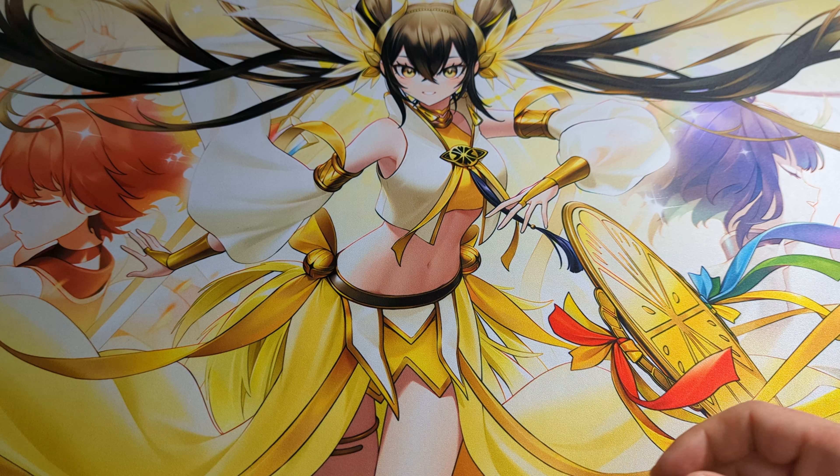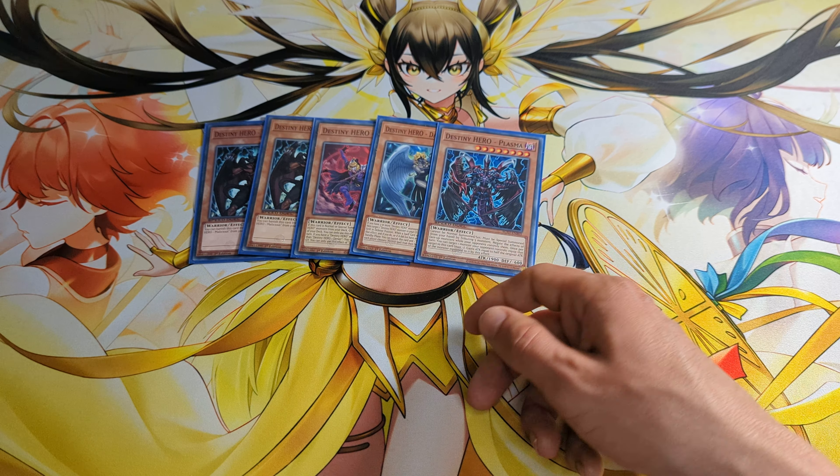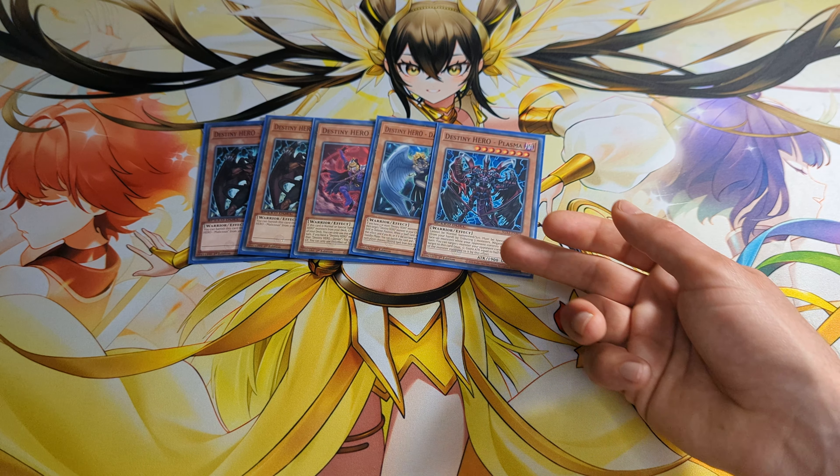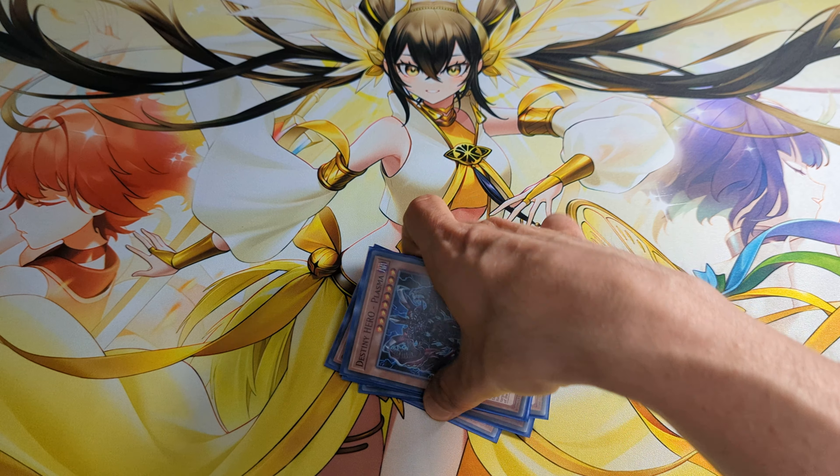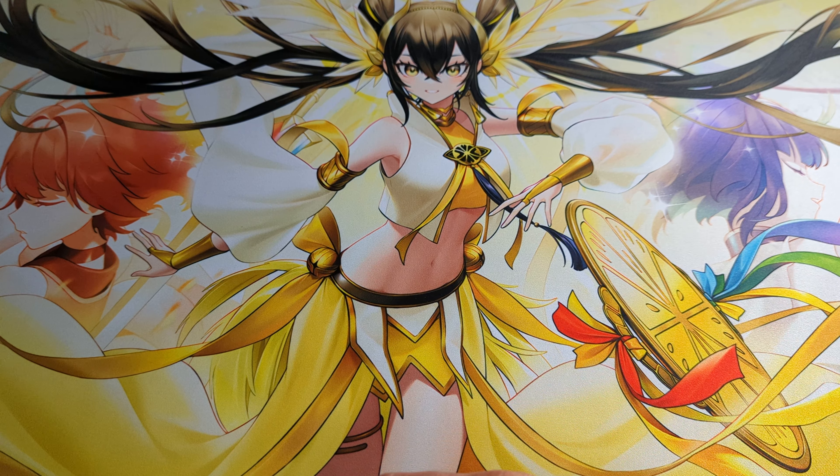For the Destiny Heroes I play 2 Malicious, 1 Denier, 1 Dark Angel and 1 Plasma. Dark Angel is the typical end board I want to end on, and Plasma is mostly for going second.